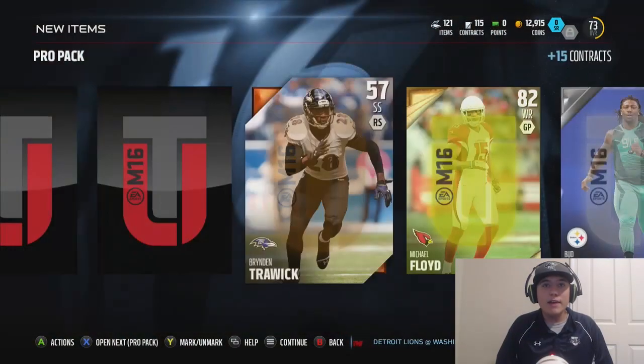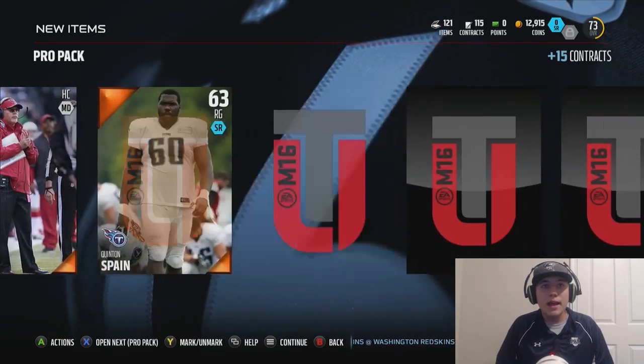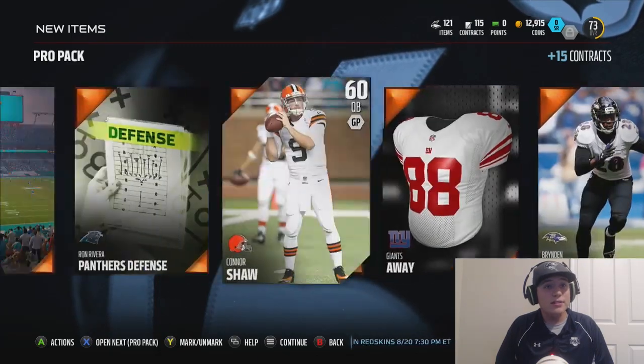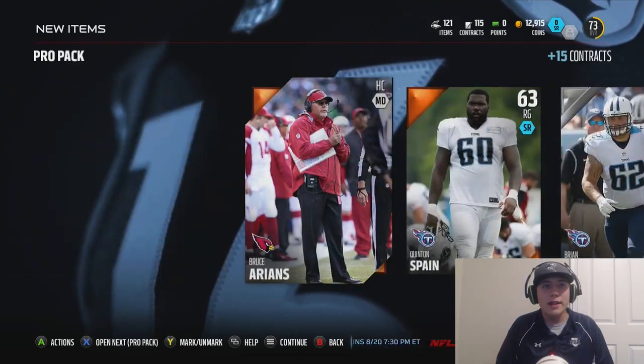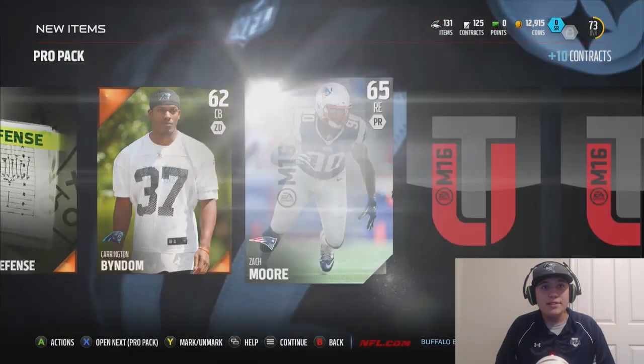Let's jump into the next one — we still have 14 left and we already have the first elite out of the way. It looks like our gold in this pack is going to be a Michael Floyd, which isn't bad at all. I'm liking how this Madden looks — I've enjoyed it so far, the gameplay has been nice. I played a couple solo challenges but I'm loving these packs so far.